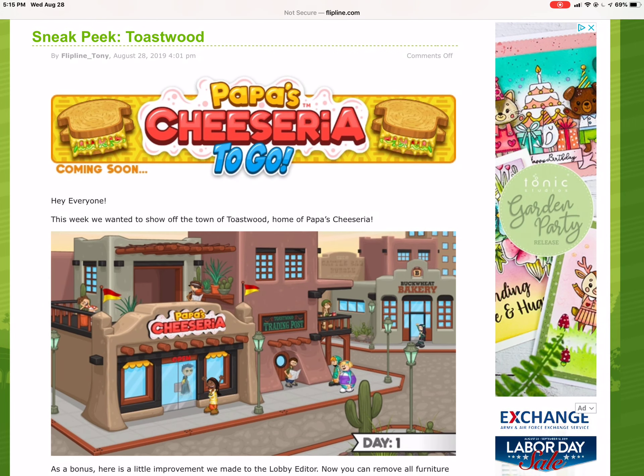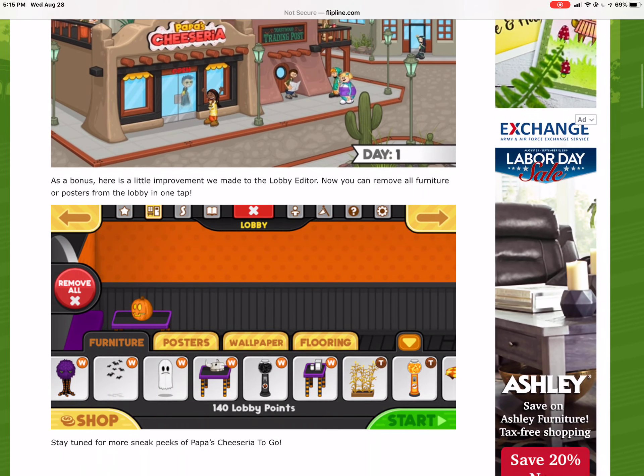So all the sneak peek does is show off Toastwood, but it also shows us a new lobby editor.